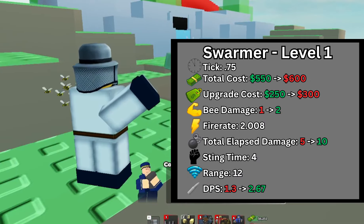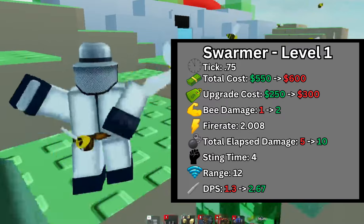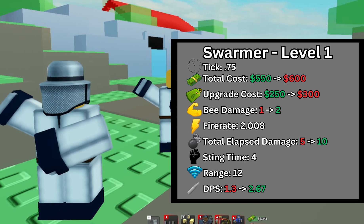At level 1, the upgrade cost was increased by $50, now costing $600 total. Although the B damage is increased from 1 to 2, which increases its total elapsed damage from 5 to 10, and its overall DPS from 1.3 to 2.67 DPS.